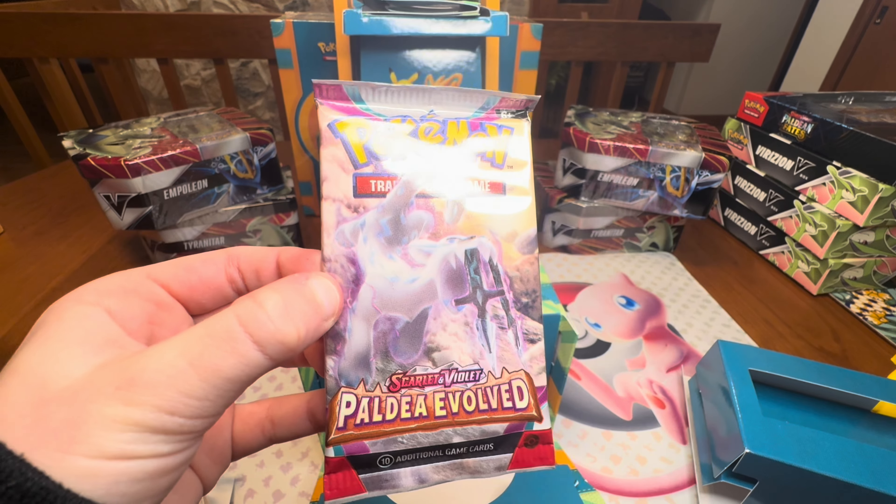Alright guys, getting into the next box here, starting it off with a Scarlet and Violet base set pack. We got a Pawpad, Flabébé, Toxel, Ralts, Flamigo, Fortress, Rocky Helmet, Seviper — ooh, Miraidon EX! First pack hit! Look at that, that is very nice. Wow, I like Miraidon — that's gonna be 244 out of 198.